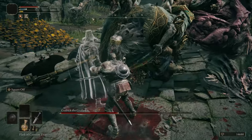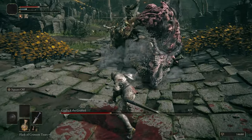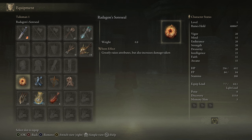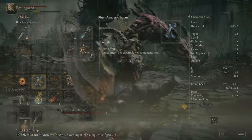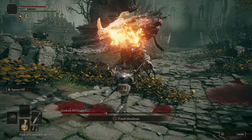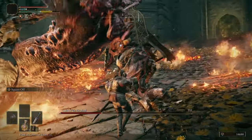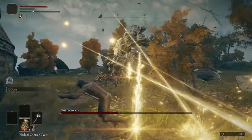Once that's done — after you kill Margit — you're going to have access to your second talisman slot. I strongly suggest getting the Blue Dancer Talisman. What it does is the lighter you are, the more damage you will do. At the beginning it's okay to wear armor, but past a certain point you'll get one-shot by anything anyway, so you might as well remove your armor and use the talisman to get as much damage as you can.